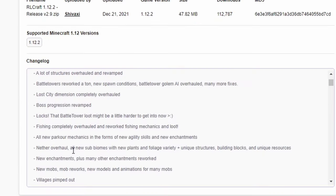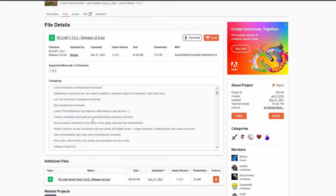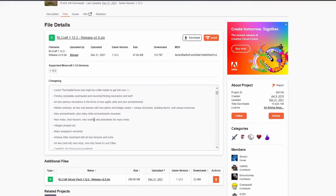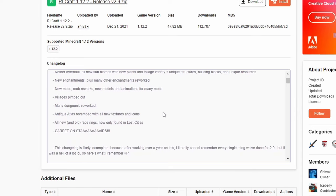There's also an overhaul of Parkour Mechanics — I think maybe wall jump is in here. The Lost City Dimension is something I said I would take a look at. There are new enchantments plus many other enchantments reworked, new mob animations, villagers are pimped out, many dungeon reworks, Antique Atlas revamped with all new textures and icons. There are some race rings now only found in Lost Cities, so you have to go to Lost Cities to find certain things.